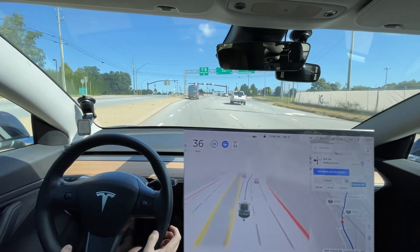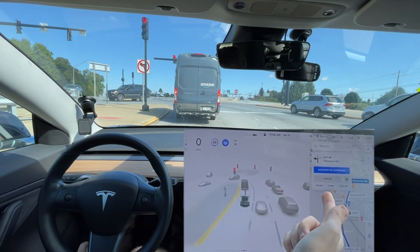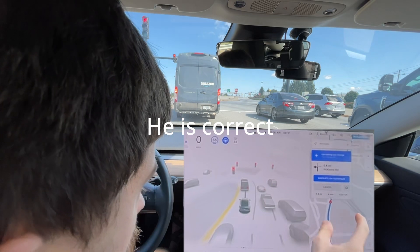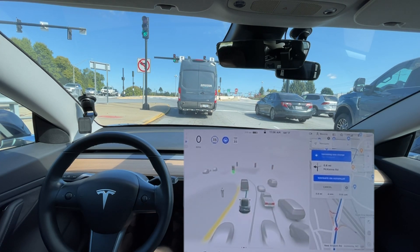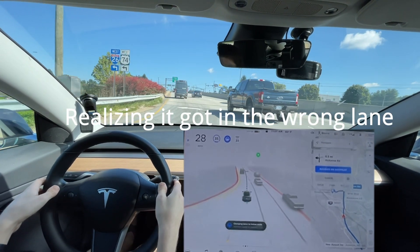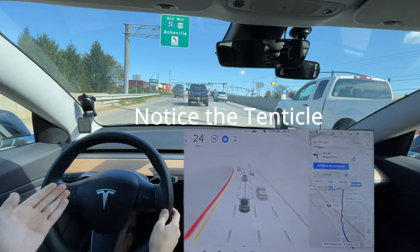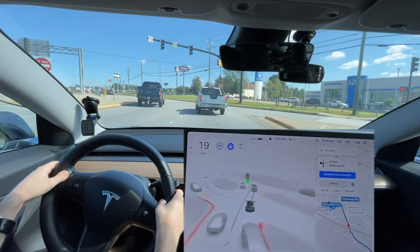This is going to be interesting — how it does this intersection. It doesn't even give me a cancel option anymore. This is the lane, I'm pretty sure, to get onto the highway. So like I stated in the text, I did get in the wrong lane. Watch this very closely — how it then realizes it got in the wrong lane and corrects itself, which is good. But again, it shouldn't have gotten in the wrong lane in the first place. It threaded the needle really well right there — that was really good. Again, it shouldn't have made that lane change in the first place.